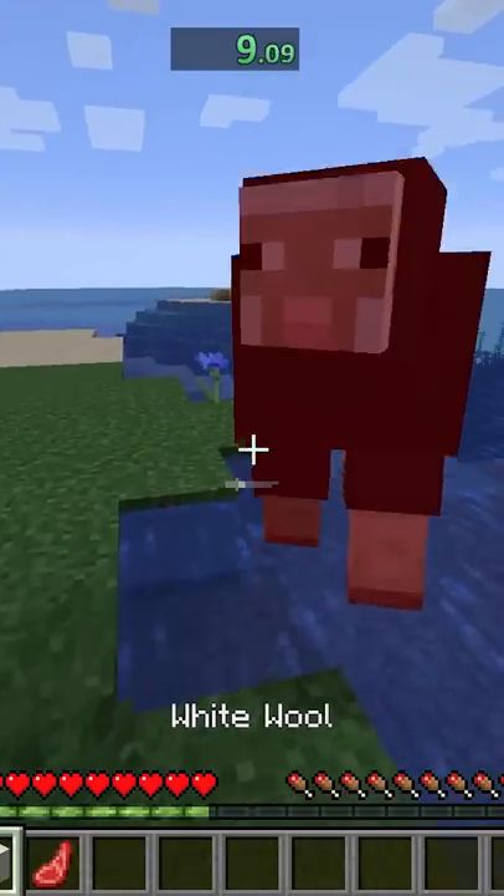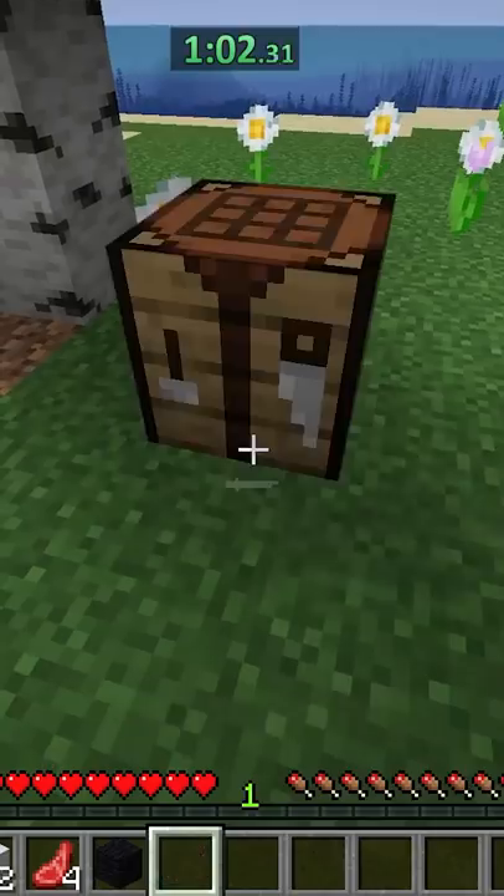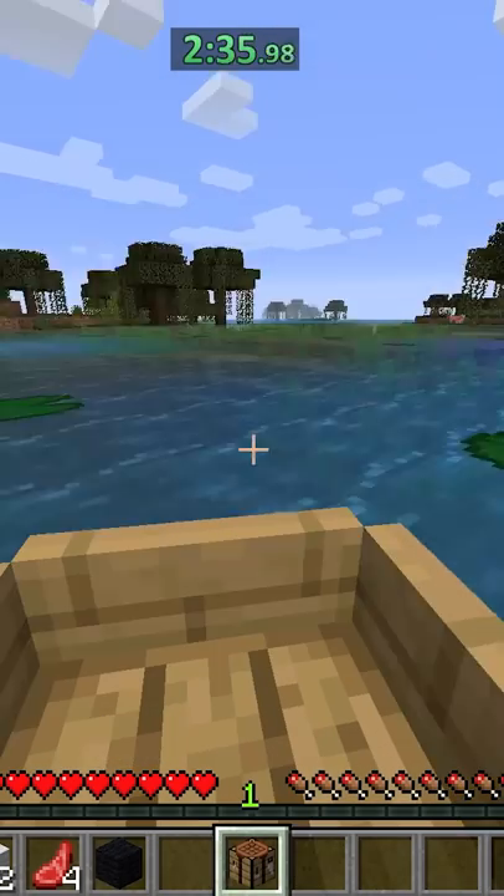So I decided to merc some sheep to get some food in case I ran out along my journey. After that I got some wood so I could build a crafting table and a regular boat so I could get off this island. Spent the next five minutes trying to find a savannah biome, but I literally couldn't find one.